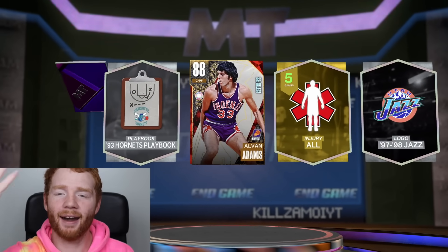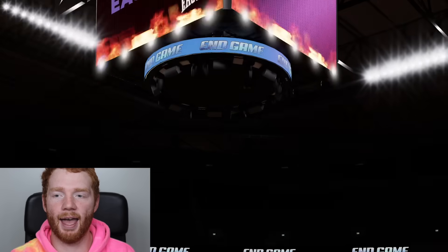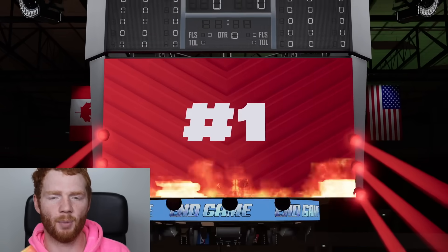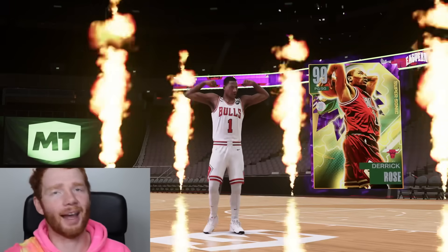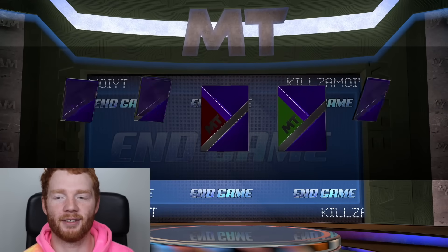Maybe in this pack, now that we've thought about it and told 2K, they might hit us with one of those players. Who is this? Eastern Conference point guard, number one. It's Derrick Rose. It could be his Invincible - is it? No, that card sucks. But hey, that does allow us to do two more packs and see if we can get another Dark Matter.